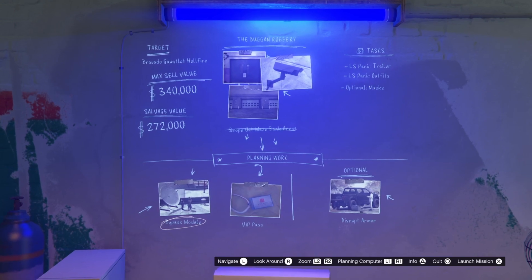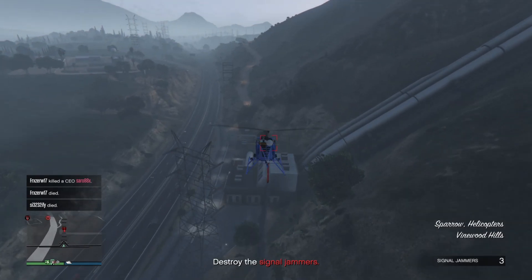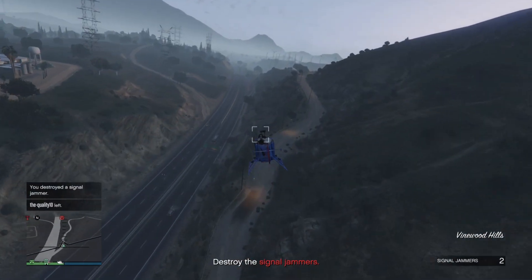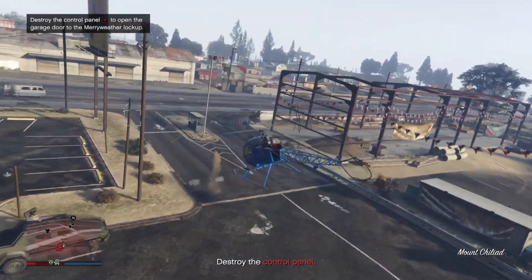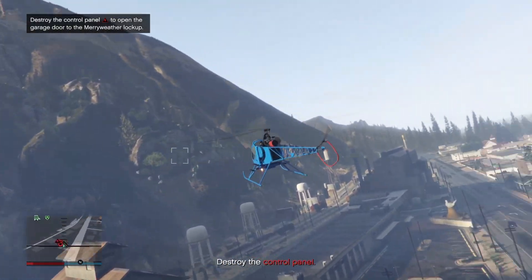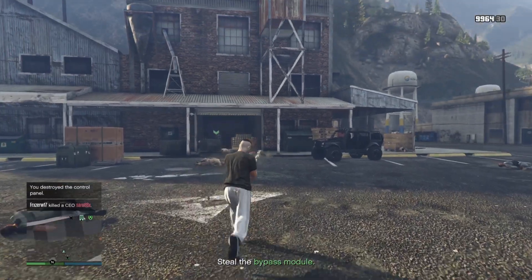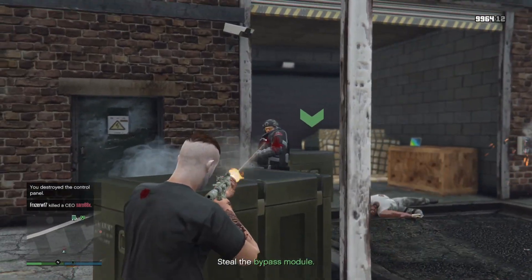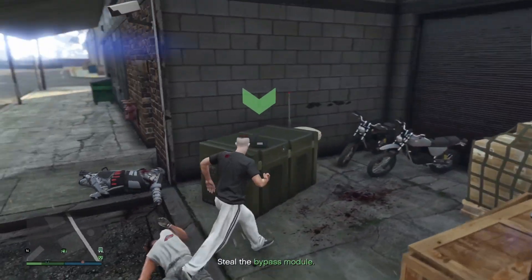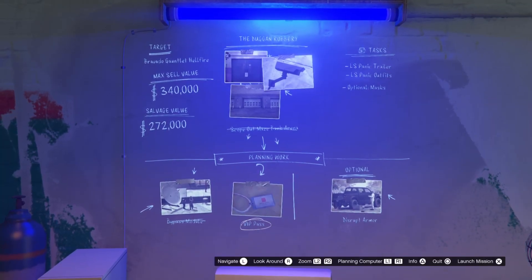After the scope out mission, we can do the two mandatory setup missions. The first one is bypass module — very simple. First you have to destroy three signal jammers. You can lock onto these with homing missiles, so that's pretty easy. Then you have to go to a Meriwether lockup and kill some guys. You can do this with a helicopter — I'm just using the Sparrow. When you're done, shoot the control panel, the garage door will open, and a kind of juggernaut will appear. Very easy to take out with the minigun. Then take the bypass module and return to the salvage yard.